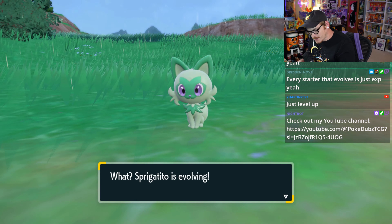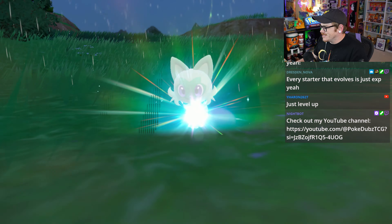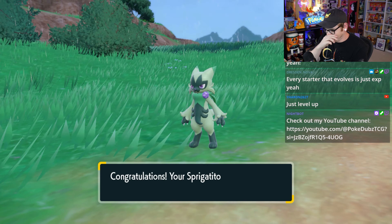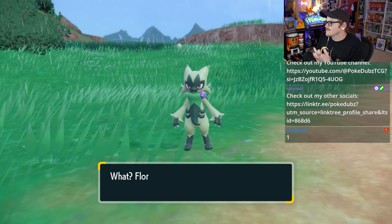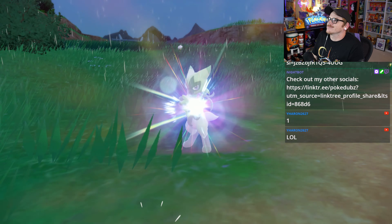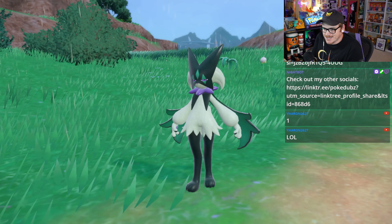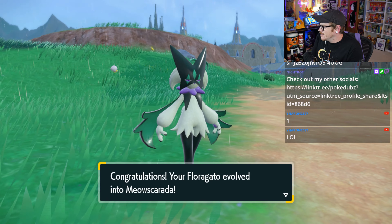So here we go — into our shiny Florigato. Look at that shiny Sprigatito! It's so good! Look at it! Meowscarada — yep, there we go! Look at her purple eyes! Very nice. I don't think I'm too nervous. I've done a couple shiny hunts, but not super intentionally, so I'm a little nervous to see how this goes.